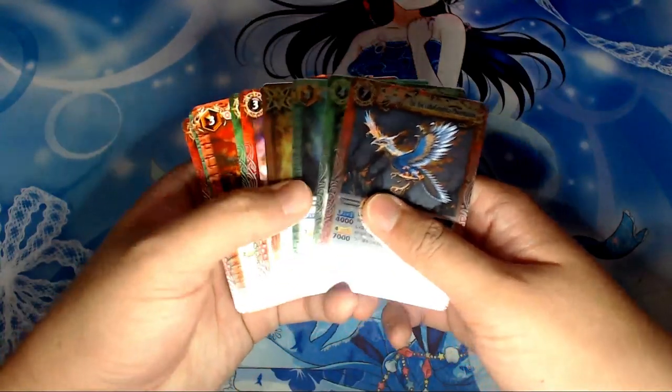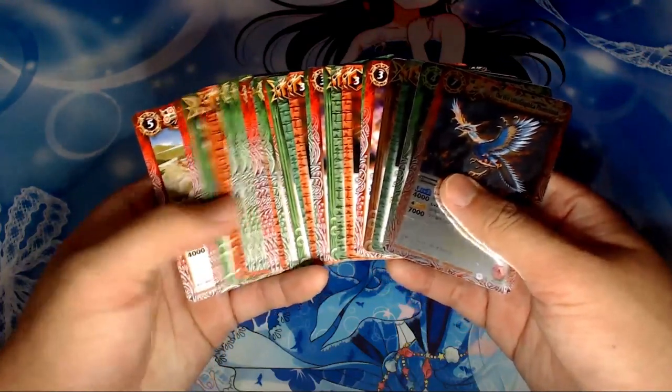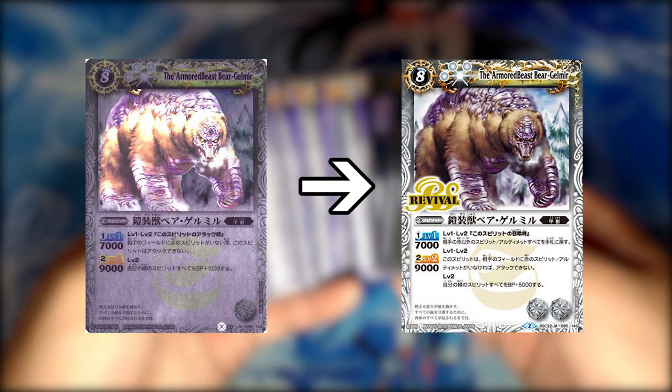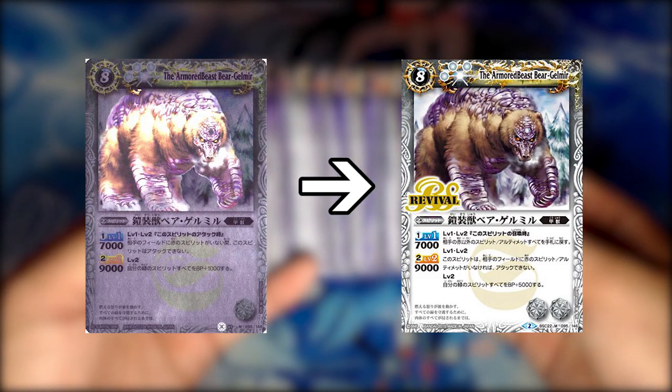Most of the cards in these start decks are vanilla cards — that is, spirits without any effects whatsoever. The cards with effects, on the other hand, have been reprinted in later sets with updated effects to either implement newer mechanics such as the aforementioned so-call, or to give them a buff so that they can be more viable in the current scene.